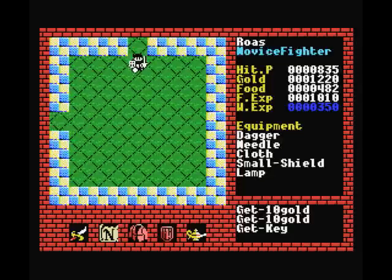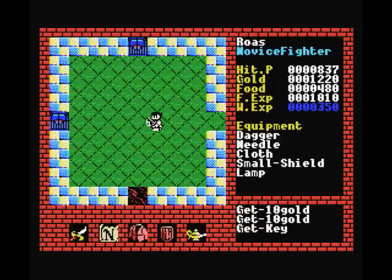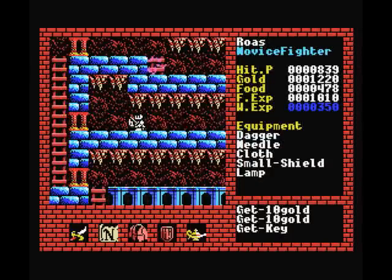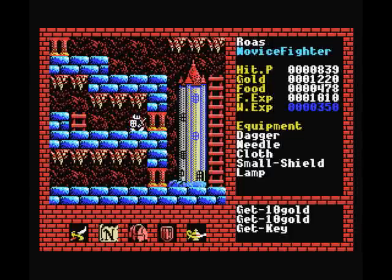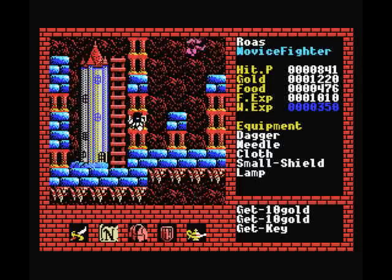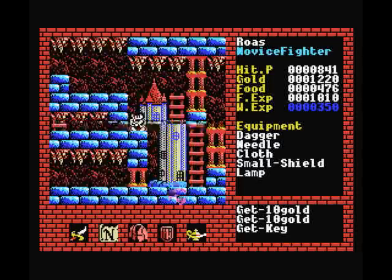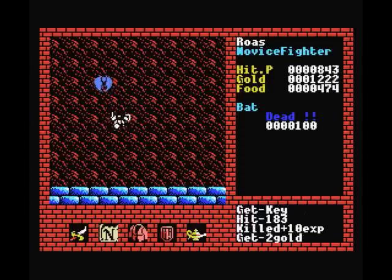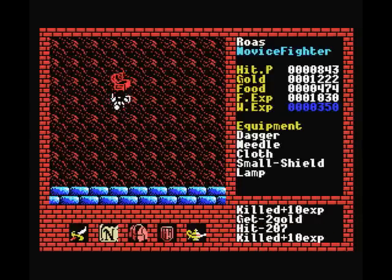We actually picked up quite a bit of gold in the meantime. We've been killing creatures left and right and we're up to 1200 gold. It's not quite enough to upgrade our armor yet, but it's getting there. I think I want about 1500 gold before we start investing in armor — I think we can get level 4 armor for that amount. It's usually not worth upgrading just one level, so I try to save enough gold to upgrade like two or three levels in one go.